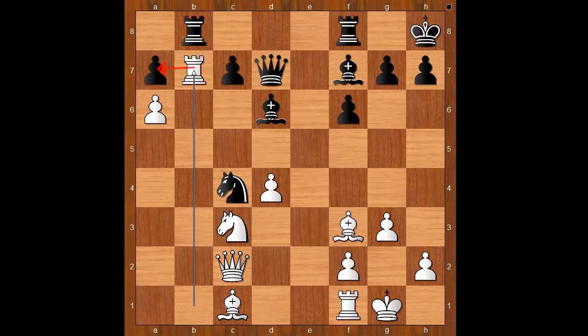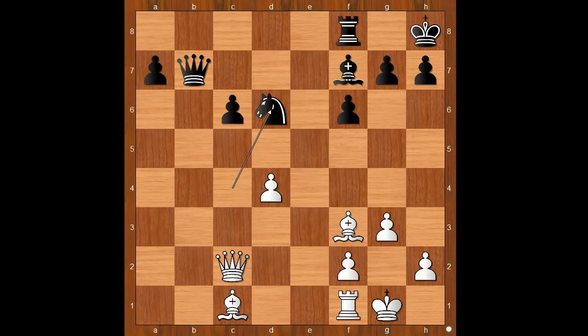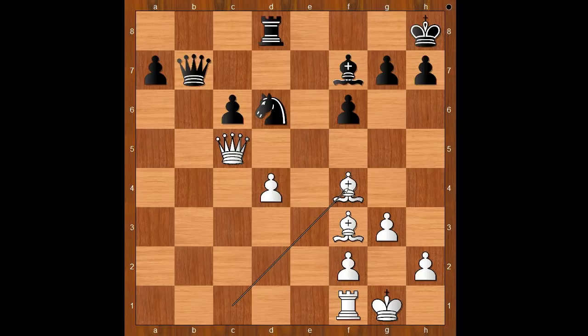Carlsen played rook to b7. Did Topalov miss this move? Rook takes on b7, a takes on b7, and the white pawn is only one move away from the glory. c6, knight to e4, bishop to e7. If queen takes on b7, then knight takes on d6, queen to c5, rook to d8, bishop to f4. Black is a pawn up, but white is standing better.